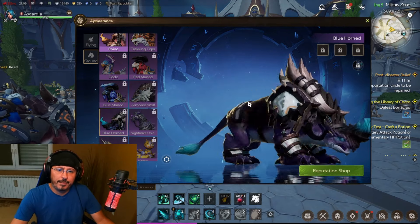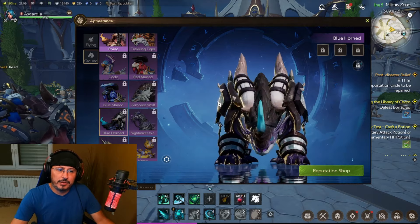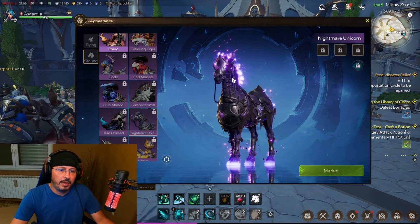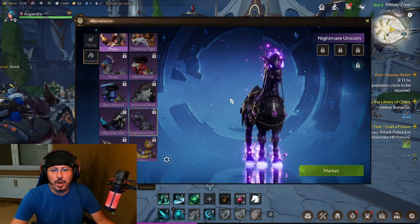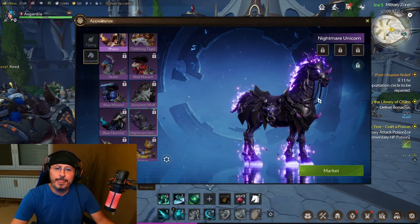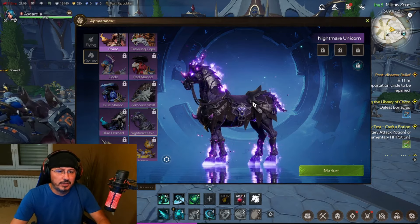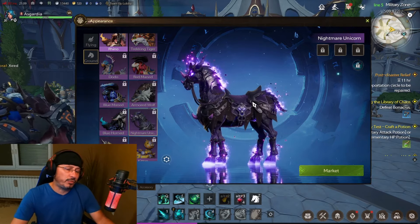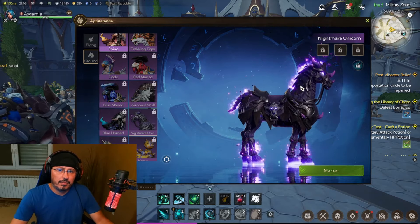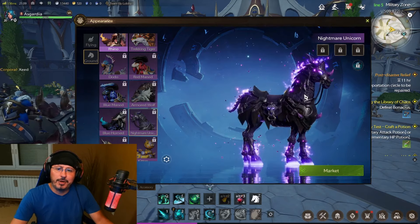Armored Wolf is looking really like a beast, with an interesting tail — like a Kumiko tail, it reminds me of that at least. Blue Horned — this would be one version of a rhino but called Blue Horned because it has a blue horn. Nightmare — oh guys, this is looking so good! Nightmare Unicorn — my favorite, absolutely out of all of these mounts. This is my favorite, at least from the ground ones, but even overall.